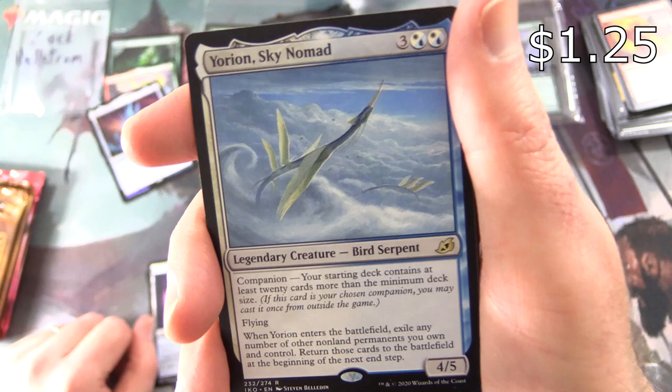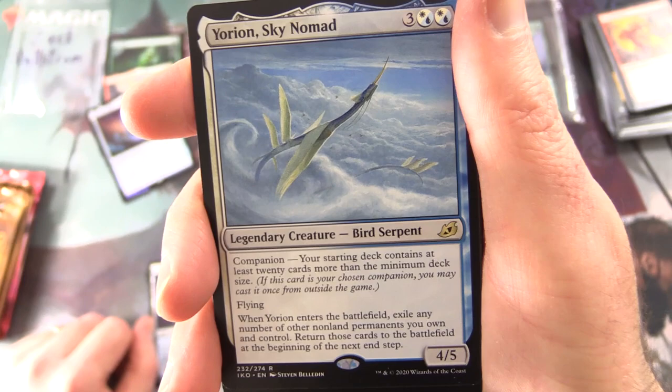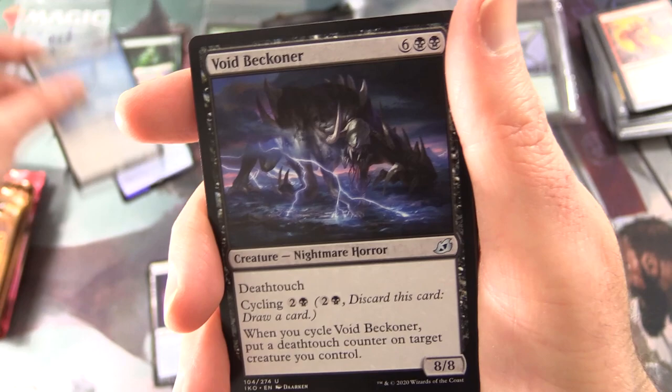Yorion, Sky Nomad — the second rare — Legendary Creature: Bird Serpent, 4/5. Companion: your starting deck contains at least 20 cards more than the minimum deck size. Has Flying. When it enters the battlefield, exile any number of other non-land permanents you own and control, then return them to the battlefield at the beginning of the next end step.